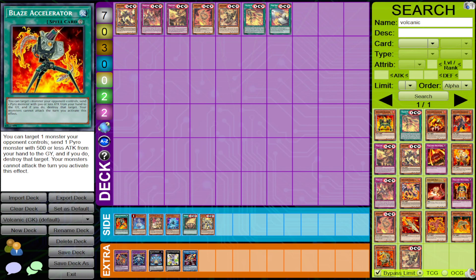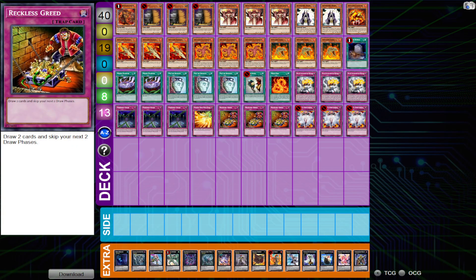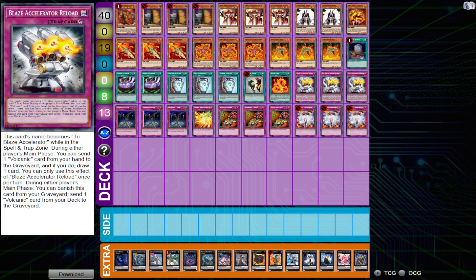Before I get to the new cards, I want to give a brief history of how the deck did competitively back in the past. The last level of relevancy we have with Volcanics was in 2015, around the time Burning Abyss was really popular — right before Nekroz and Ritual Beast became dominant strategies. Early 2015, Volcanics was a very respectable deck because of Blaze Accelerator Reload.